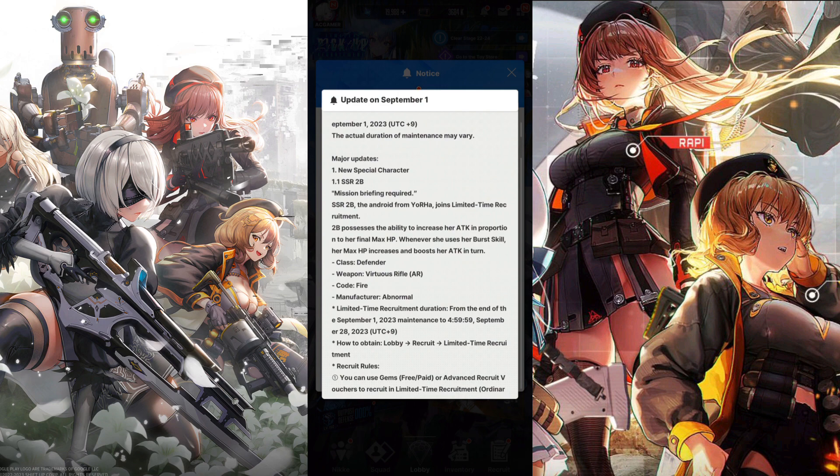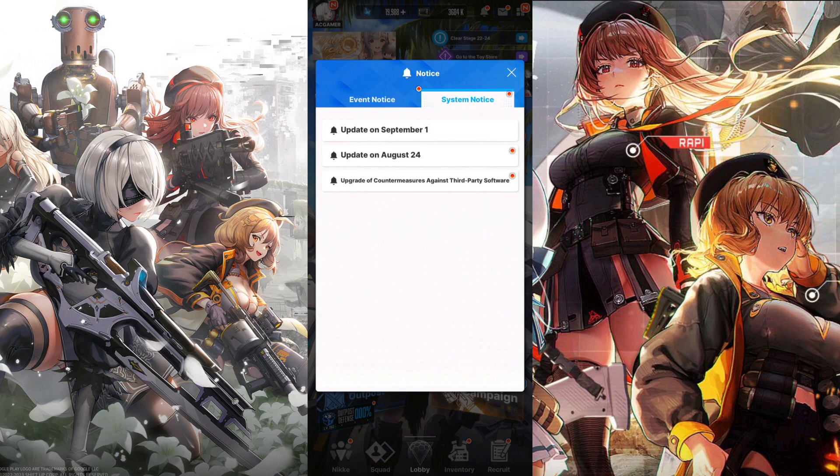SSR 2B, the android from Yorha, joins limited time recruitment. 2B possesses the ability to increase her attack in proportion to her final max HP. Whenever she uses her burst skill, her max HP increases and boosts her attack in turn. Her class is a defensive character, she is an AR unit, and her code is fire. I was not really expecting defense, but from the skill it looks like she might be able to output a decent amount of damage.